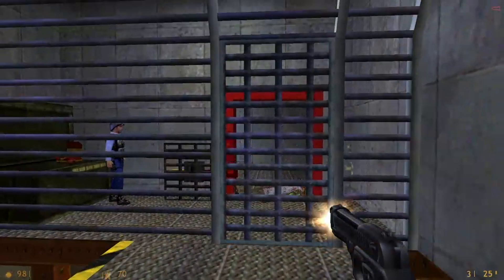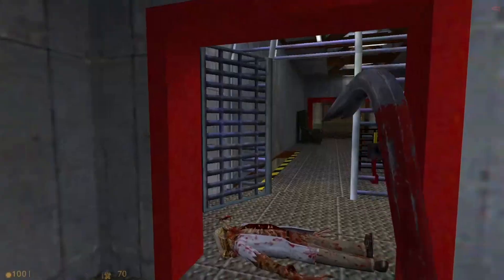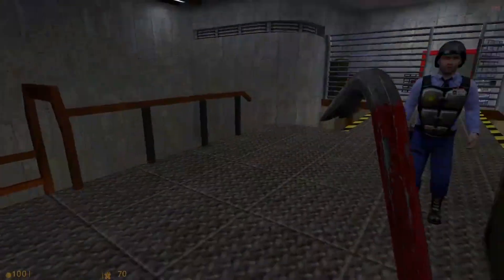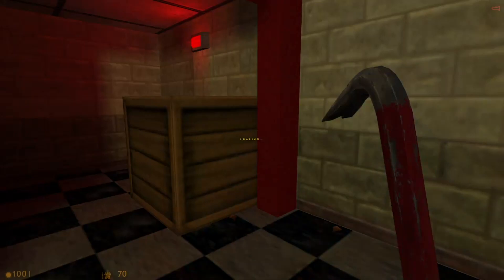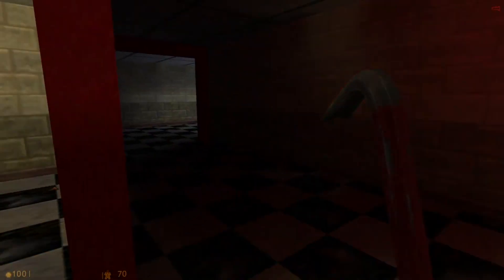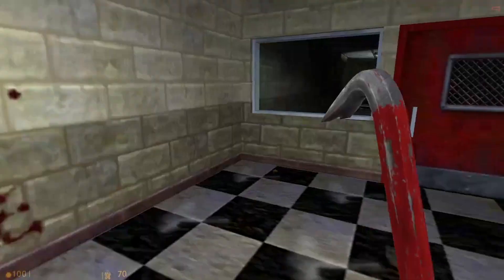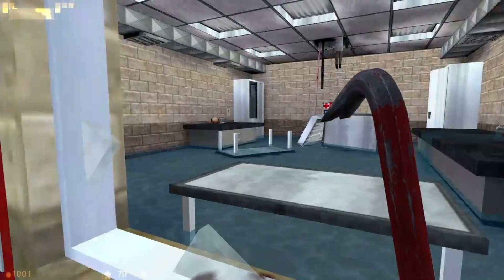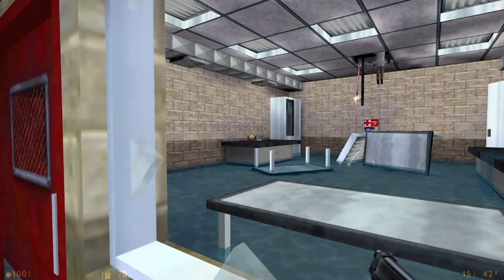Now there's a zombie here. Take care of him. Come on, come with me. Now the next thing we've got to do is go through this area right here. I'll shoot this headcrab real quick. There we go.